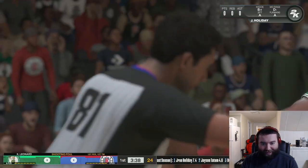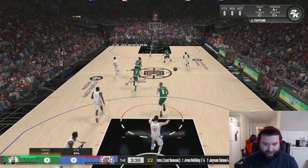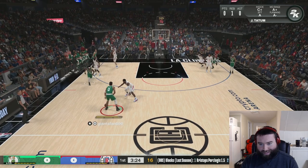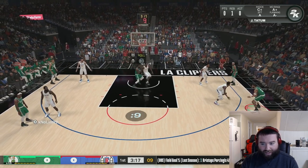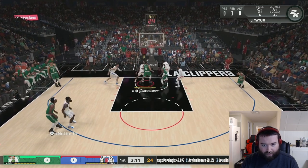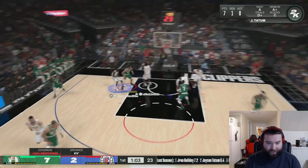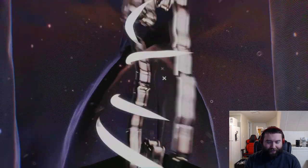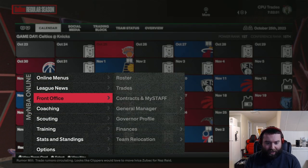We got a foul there with no whistle, so we're 1 for 3. That's kind of expected — if you drive enough times, eventually they're just going to call a foul regardless. I only want to run at Kawhi to keep the test consistent. He's the best defender on the other team so he'll be a good test. We finish 1 for 4, then 1 for 5. Didn't really expect much with no whistle — got fouled one time. So 1 for 5. Now we'll go ahead and test out bronze whistle.